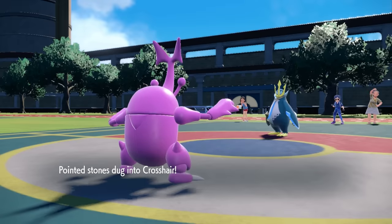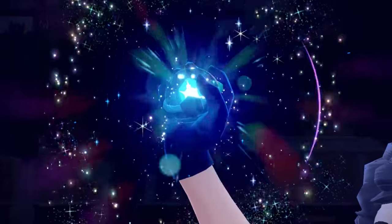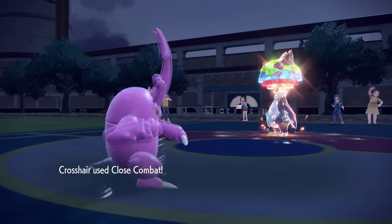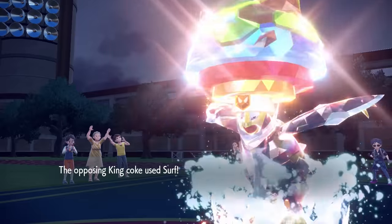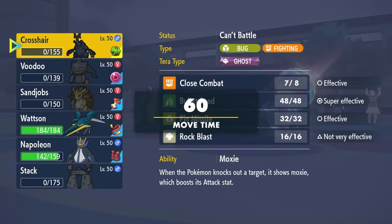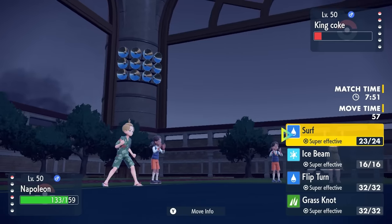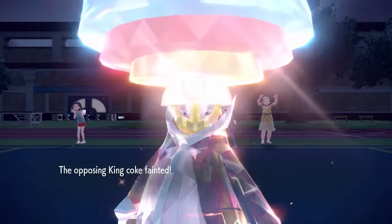I decide to go into Heracross. With Empoleon speed-dropped, Heracross can easily outspeed and beat it with a Close Combat. They didn't Terra at that point, so they probably don't have a useful option — but they do commit to the Terra Ground, which gets rid of its weakness to Close Combat. Does Heracross have the strength to knock this thing out without the super effective damage? Unfortunately it barely lives, and after that special defense drop, a Surf from a Competitive-boosted Empoleon takes care of Heracross. The Terra came out, just not the way we expected. However, I have my own Penguin, and with the Sticky Web, mine should definitely be faster. Since that thing is now Ground-type, I can just flex on it and knock it out with a Surf. Down goes the big threat. Competitive Empoleon is all over the place being annoying, but we take care of it. They also burned their Terra, so no more surprises.